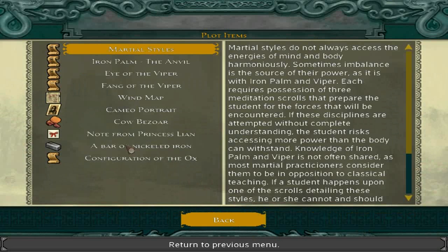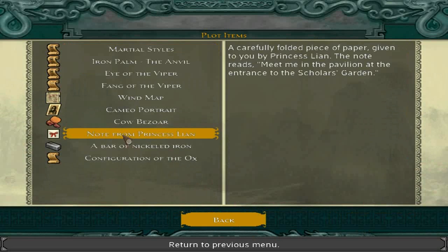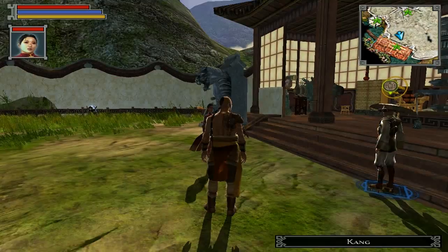While I've got it open, let's see what the note from Princess Leanne has to say. A carefully folded piece of paper given to you by Princess Leanne. The note reads: meet me in the pavilion at the entrance to the Scholar's Garden. Well, I guess that's where we should head next now.